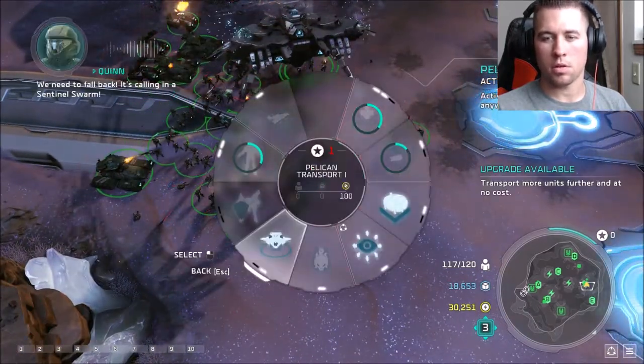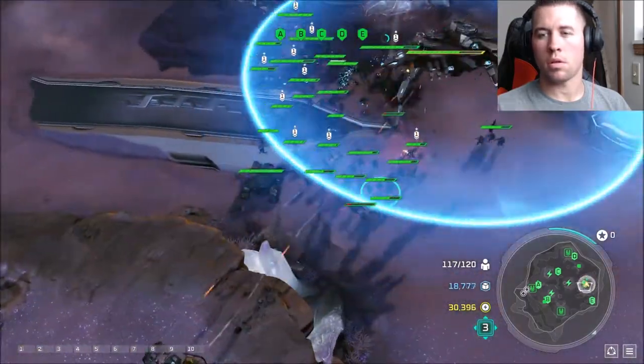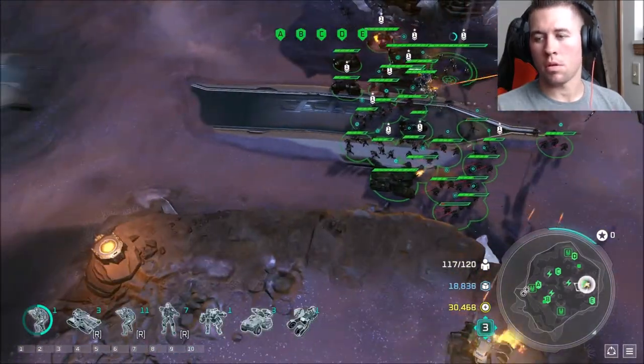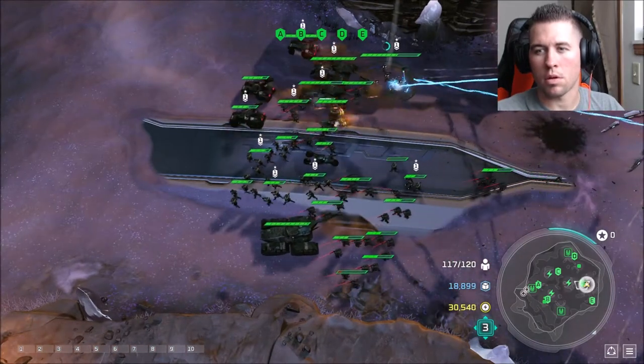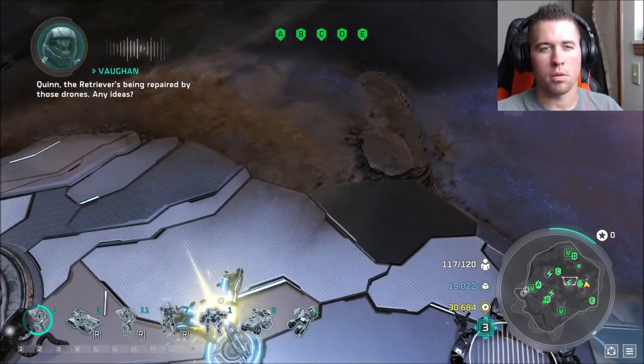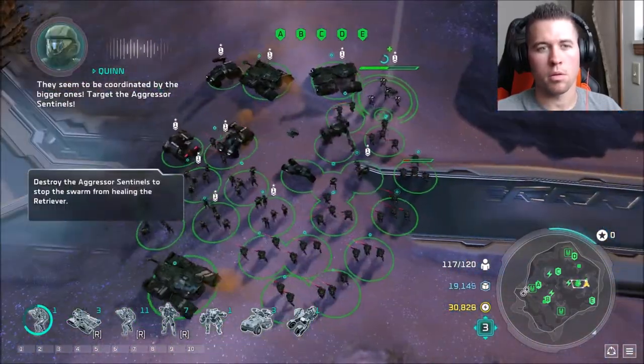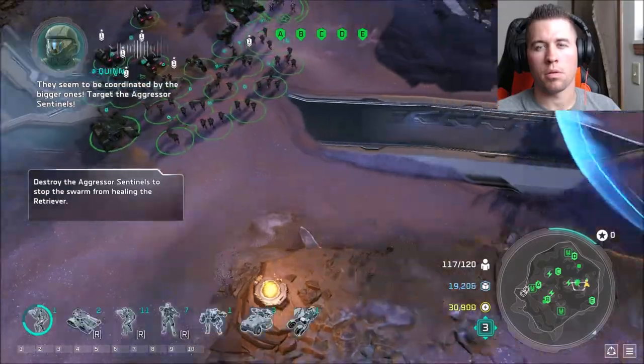We need to fall back — it's calling in a sentinel swarm. My team needs a medic. My team took a pounding. Quinn — the Retriever's being repaired by those drones. Any ideas? They seem to be coordinated by the bigger ones — target the aggressor sentinels.